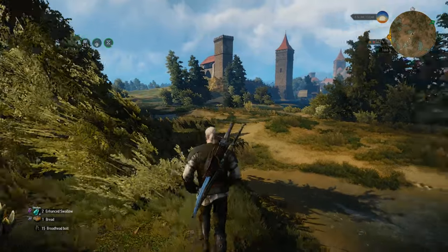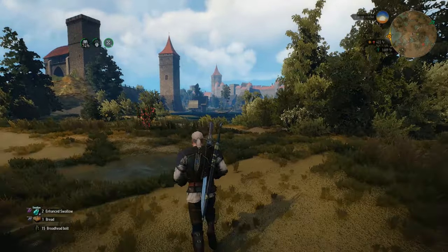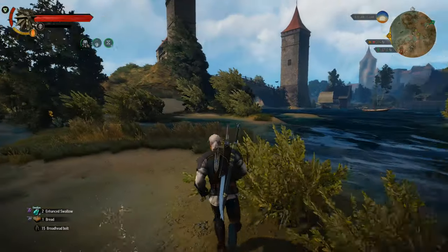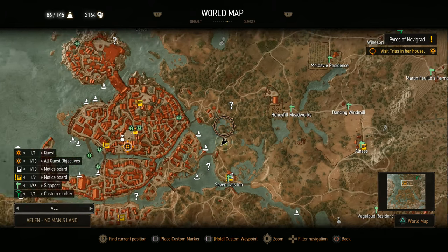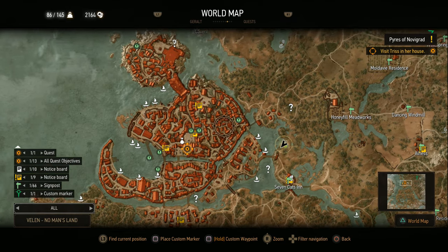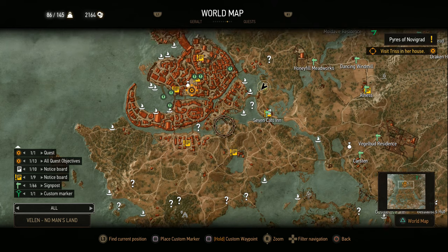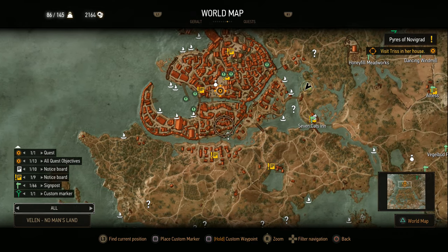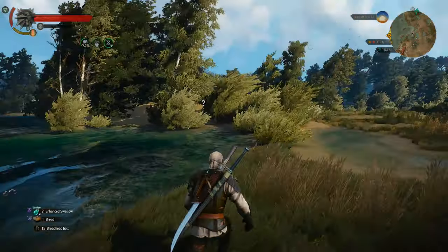Hey everyone, welcome back to another episode of The Witcher 3. We've got Novigrad in the distance over there — it actually looks really, really pretty. We're going to do a little bit of main quest content in this episode. Gotta find a way to cross the Pontar first. We can either go into Novigrad from this entrance or from the more eastern/northern entrance. I think most people enter through one of the southern entrances, but I'm going to enter through this one — I think there's a place of interest along the way.